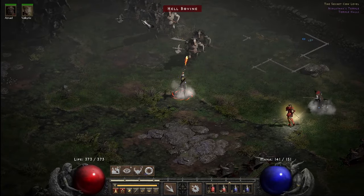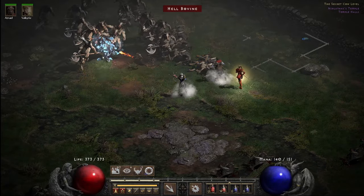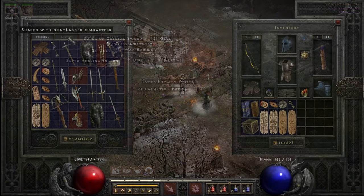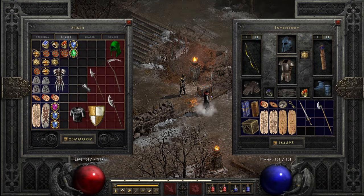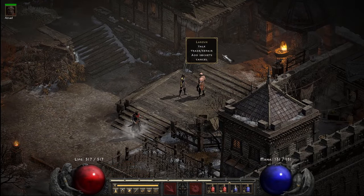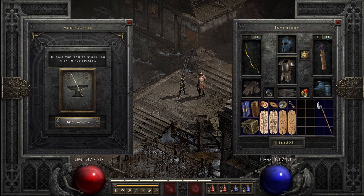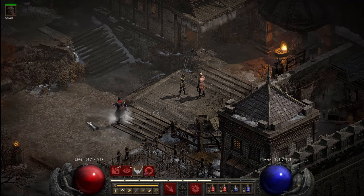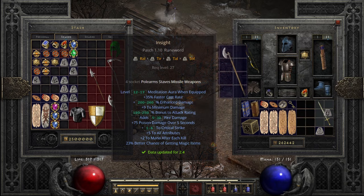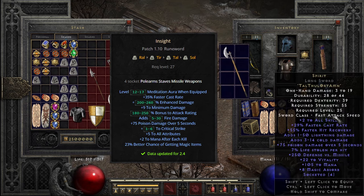First off, let's address the elephant in the room. Admittedly, I do know the primary reason to run normal cows, and it's for finding a regular polearm or long broadsword to take over to our pal Larzuk, who can insert those fresh four sockets, as the item levels in cows is high enough for them to gain four sockets. Those sockets will be making Insight into your polearms, or Spirit into your swords.